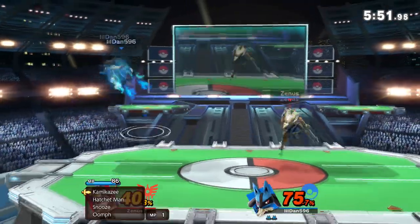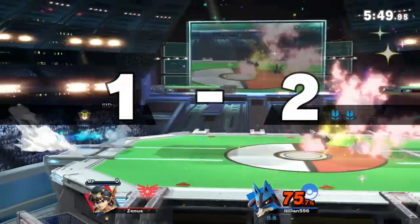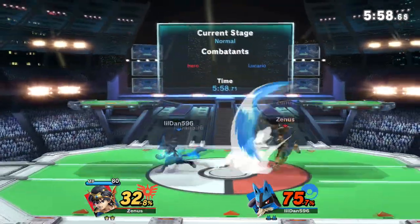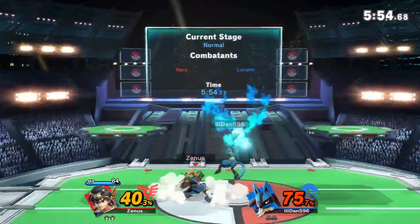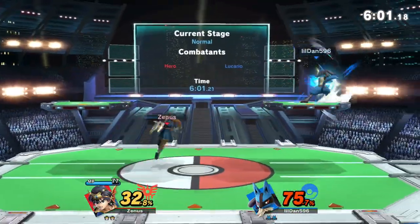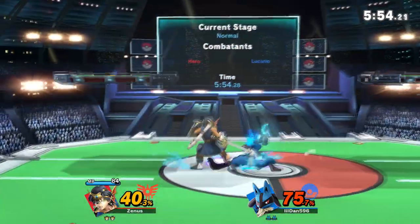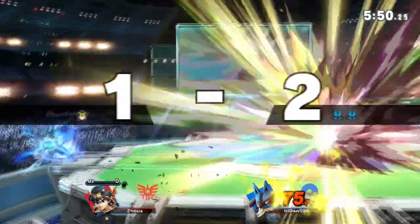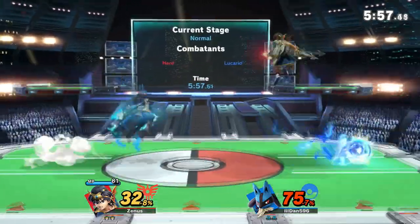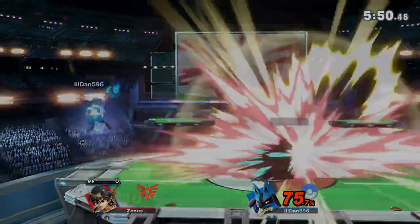Another really easy way to beat Hiro is to just let him blow himself up. Literally, if Hiro chooses Kamikaze while you're playing the matchup really well — staying far away, shooting a bunch of Aura Spheres — and he chooses Kamikaze while you're on the other side of the stage, that is a free stock for you. You don't have to do anything. Seriously, when playing against Hiro, stay really far away from him. Let him blow himself up if he has to. It's that easy.